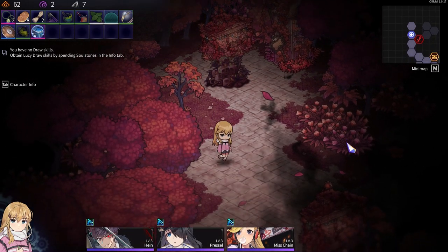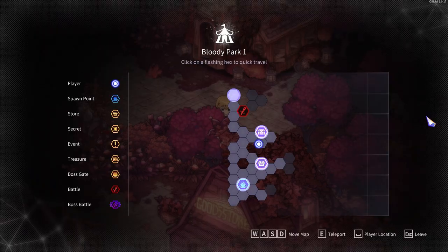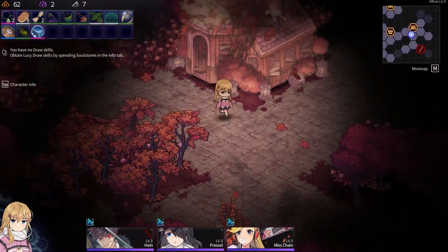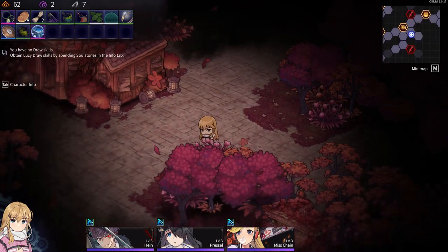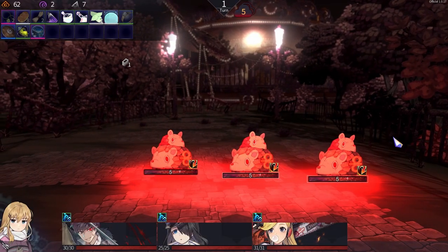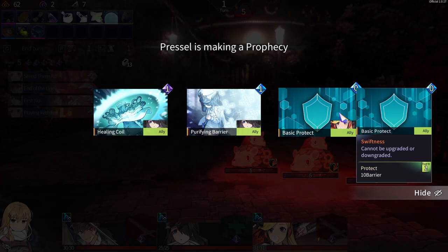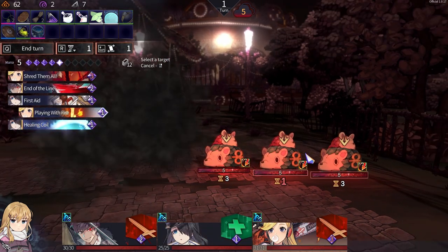Moving through the area — a lot of bread around, and there's a fight ahead. I need another key for that. Don't want to go that way — that's the boss. Let's see, all fights this way.